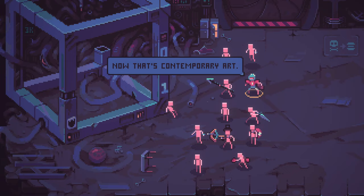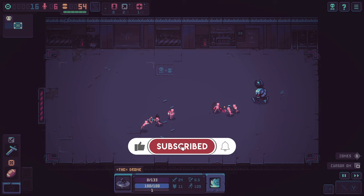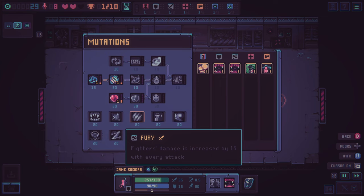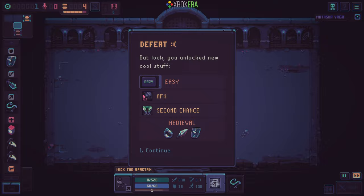Despot's Game caught my fancy a few months back when we were offered a review code. Pixel art mayhem with chill music and roguelike properties had me sold. Seeing it announced for Game Pass shortly before its release was a really nice surprise. After spending a few dozen hours with the game, I am happy to say that it's deeper than it looks. It is another solid addition to the Xbox platform and Game Pass subscription. This is the Xbox Era review of Despot's Game: Dystopian Army Builder.